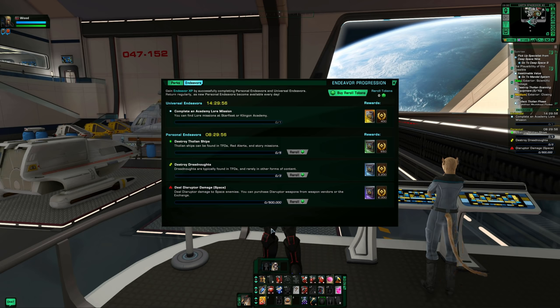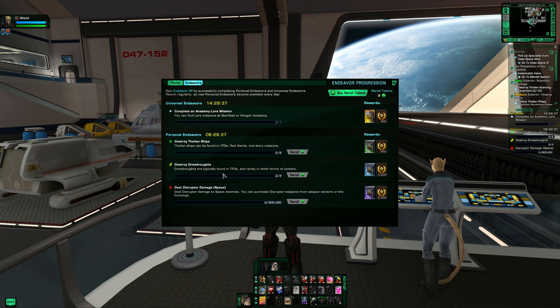In this instance I'd take a disruptor build into the Counterpoint TFO for the current event — there are three dreadnoughts at the end, so I could potentially complete the event and two endeavors in one run. You could also go to the Archer system for Tholians quickly. The point is: if you can combine multiple tasks into one fun activity like Counterpoint, the dailies feel less like a grind.